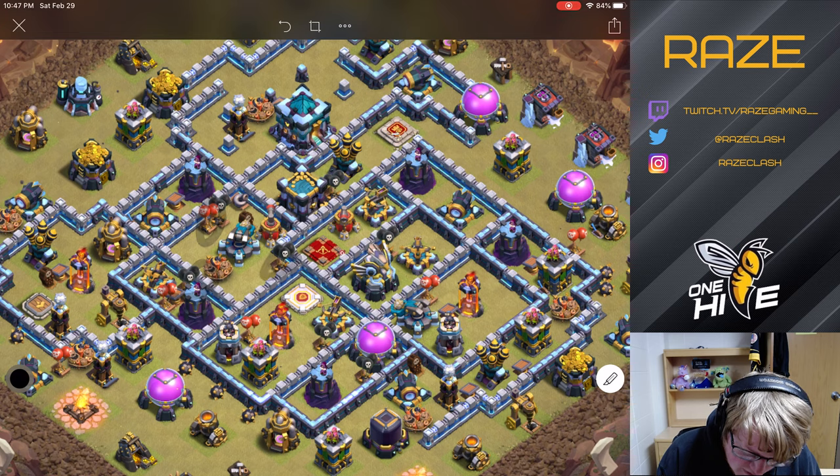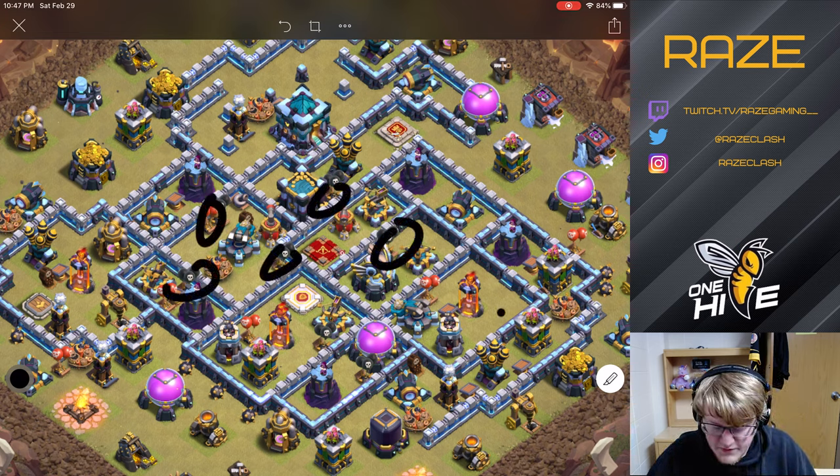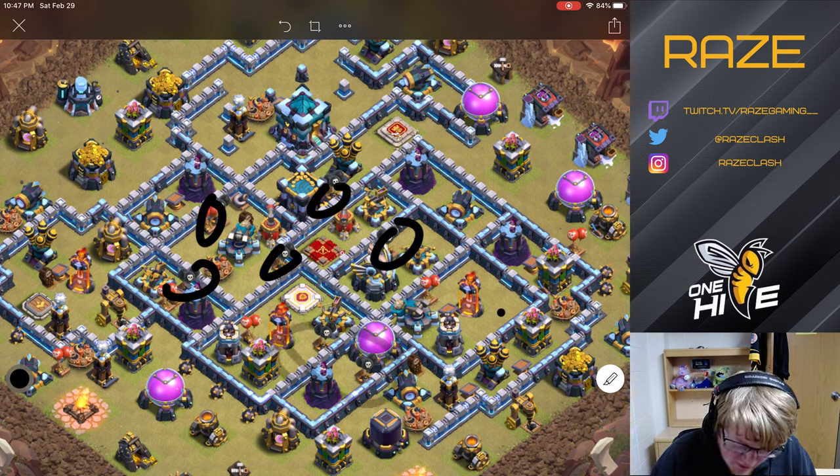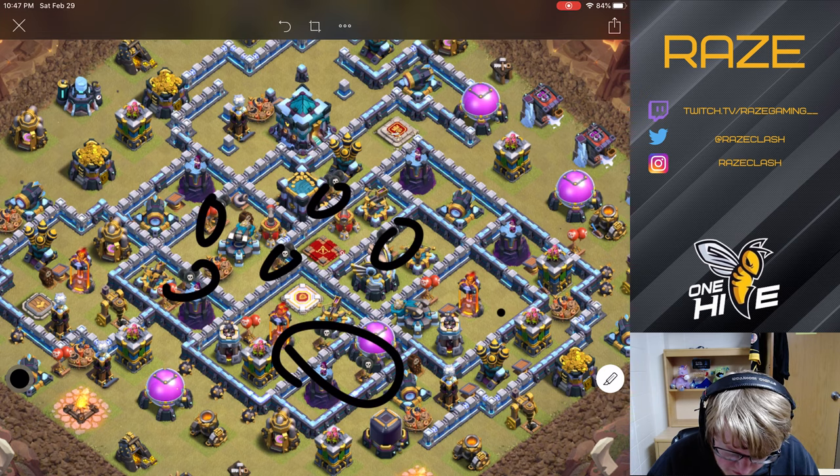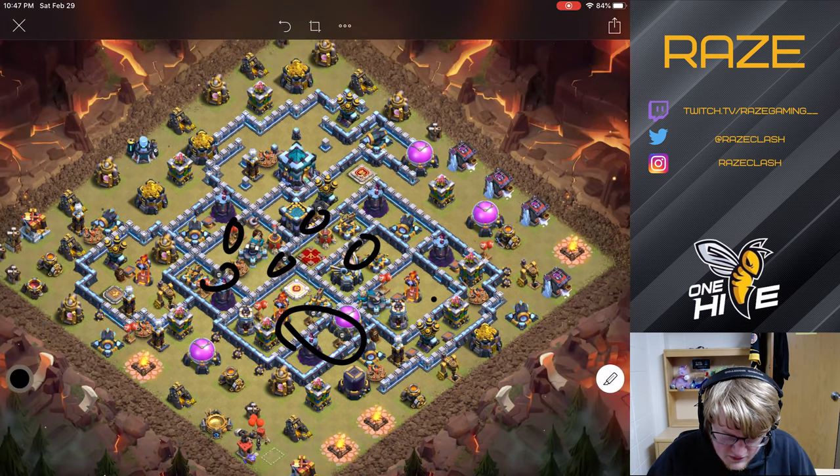There are five seeking air mines right here in the middle of the base, and then two more over here preventing a different type of attack. So five of them are positioned where a Yeti smash would come from, and two of them are where a really good Queen charge would come from.